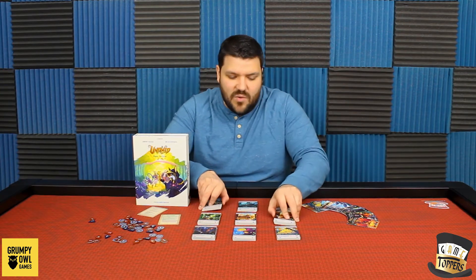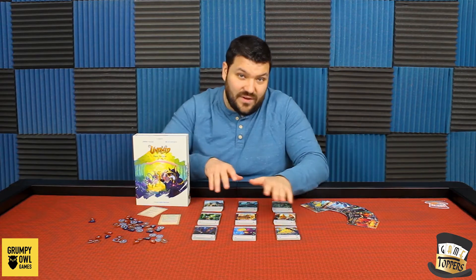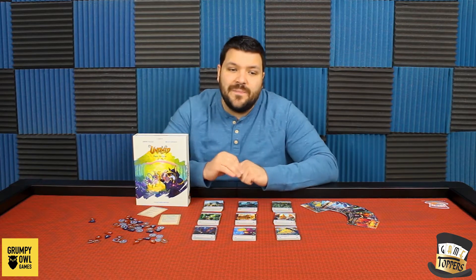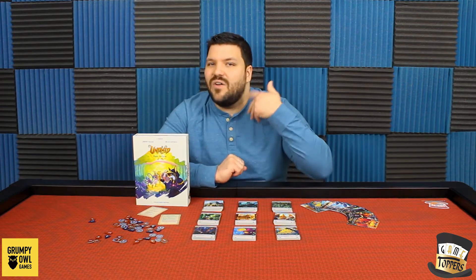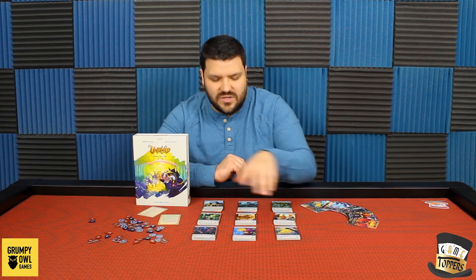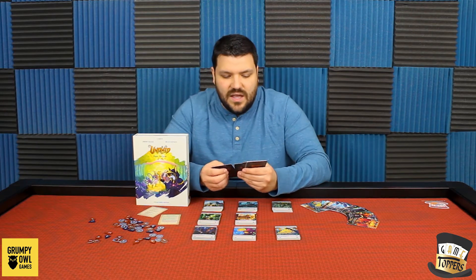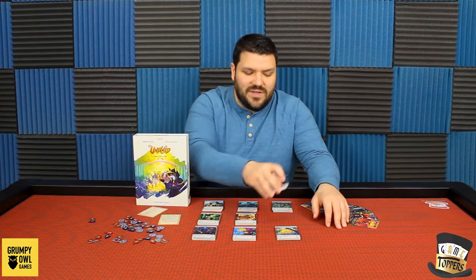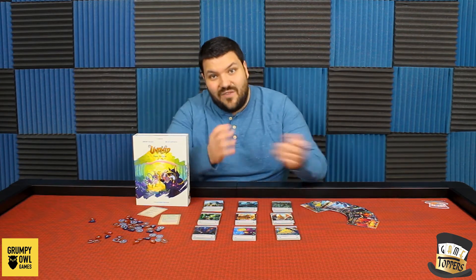You have decks — in this game you have nine different decks that you can choose from different factions, but you mix three of them together to make your deck and then you basically duel against another person. There are items and animals, and I'm going to call them instants and creatures probably sometime in this video because that's kind of what they are.